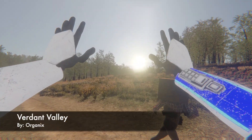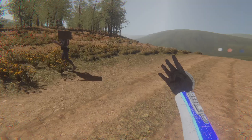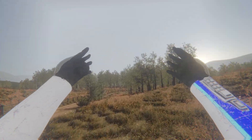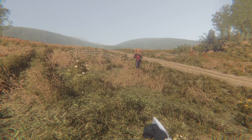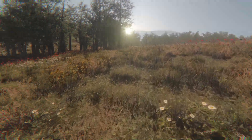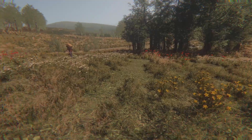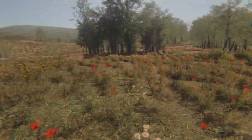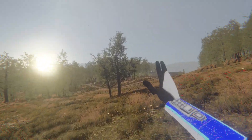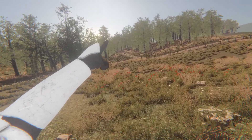Our final map is called Verdant Valley by Organics. If you want to stunt on your friends, this is how you do it. I have the ultimate host advantage — the Spider-Man people can't even load this map, they're in a void, but I see everything. It requires a lot — I think at least a 2070 with an i9 processor. It looks intense, it really does look intense. And if you're looking to crash your computer and stunt on your friends, download this map.